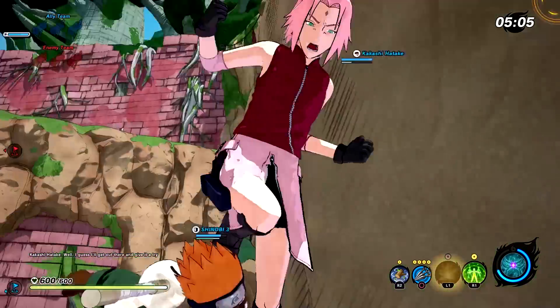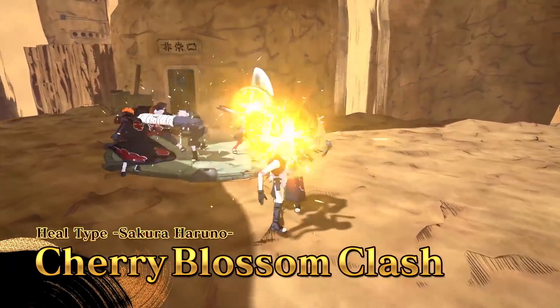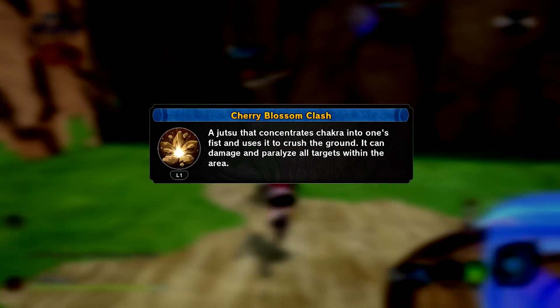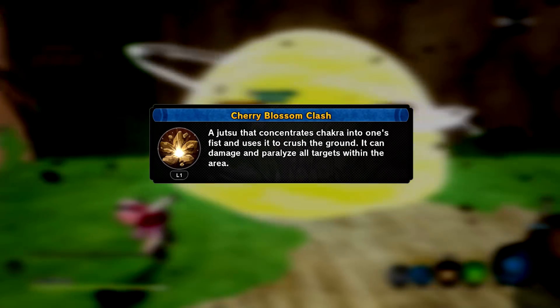Okay, with the rant out of the way, let's look at Sakura's abilities first. First up we have the Cherry Blossom Clash. Sakura punches the ground, dealing heavy damage to anyone it hits, and according to the official description of the ability, it can also paralyze all targets in an area. So we kick off our Heal-type Jutsu video with an offence ability, showing that Heal-types are more than just healers — and that's why we should call them Support.